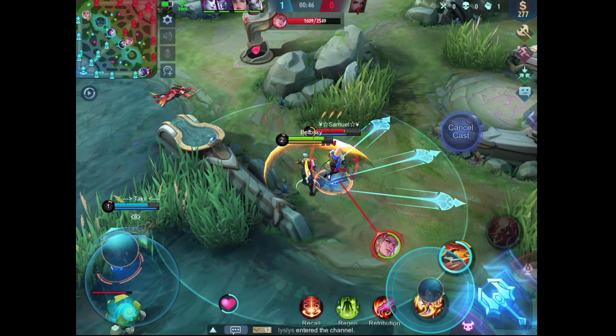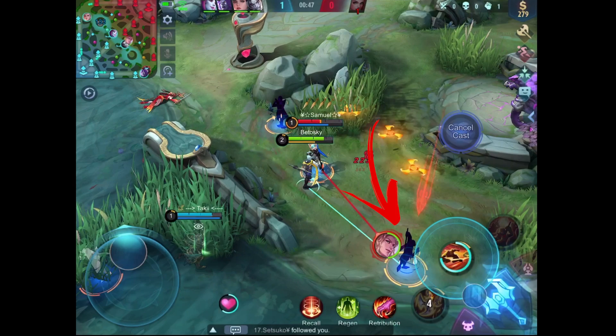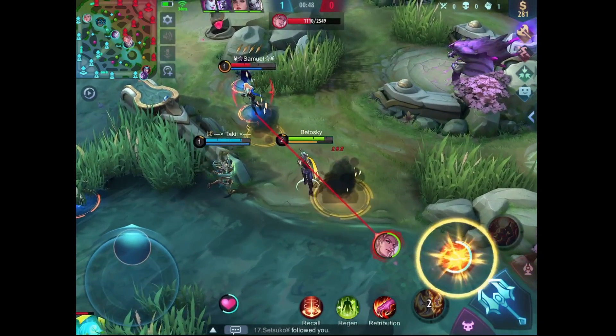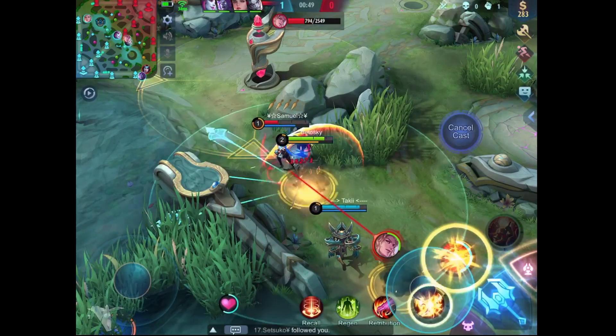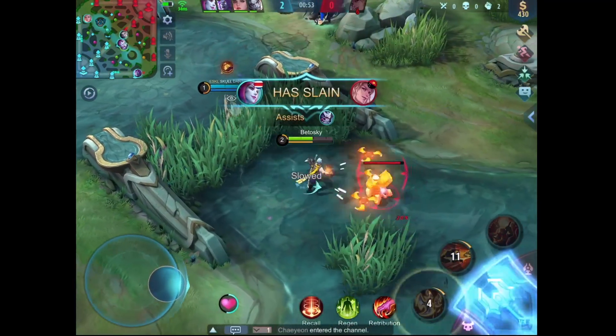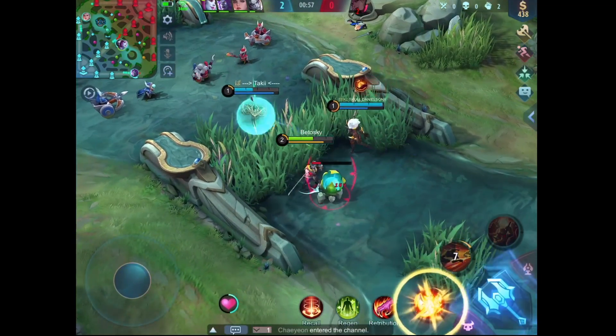Pay a lot of attention here. When you manage to put a shadow directly on the target's body, don't teleport to that shadow right away. Use the first skill first, then teleport to the other available shadow next. After that, you can teleport to the shadow that is inside the target's body. This way, you will deal the maximum amount of damage in the shortest period, because each time you teleport to a shadow, it will reduce the cooldown of your first skill.